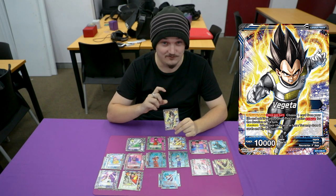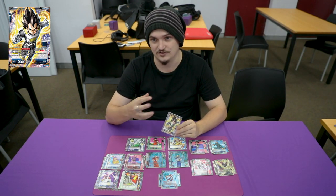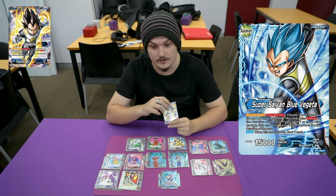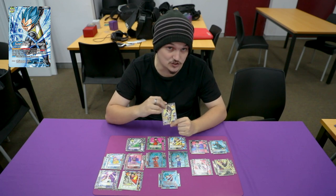I really like Vegeta for this new format. Right now, Mecha Freeze is running rampant with monkeys, Buhan, or the GT deck. I feel like Vegeta just fixes the meta currently. Masked Saiyan has been topping a lot recently because of its warp ability, but I feel like Vegeta just does it so much better.